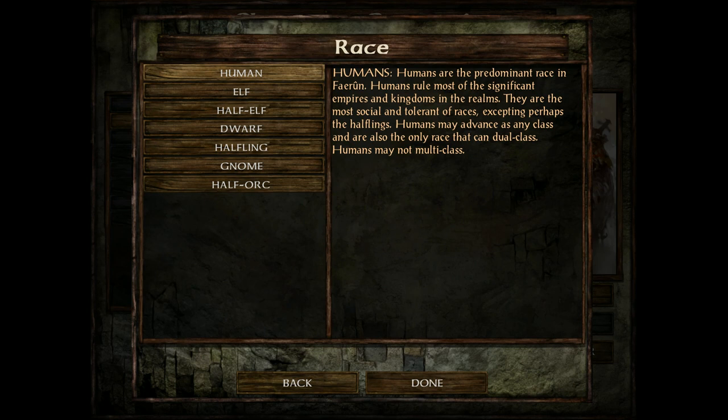Now, next up is the races. Let me give everybody a difference between dual-classing and multi-classing. Multi-classing means they share experience between the classes. For instance, an elf who is a fighter, mage, and thief has to share experience between them — they'll be slower leveling those classes. However, they have access to abilities with some restrictions. For humans with dual-classing, you level one class — say you want to be a fighter — you stop at level 13 and want to become a mage.